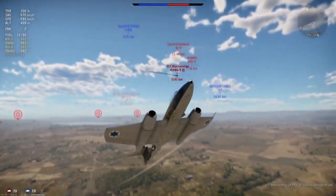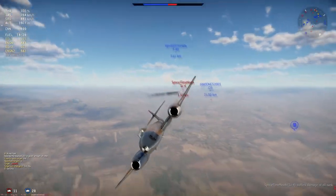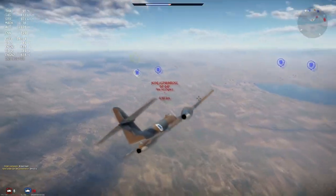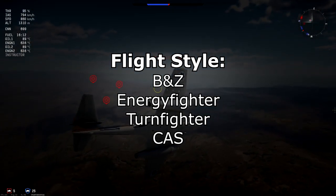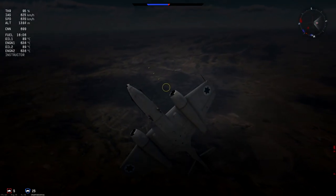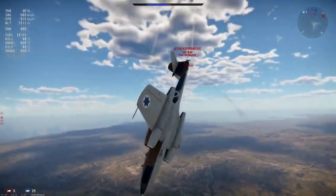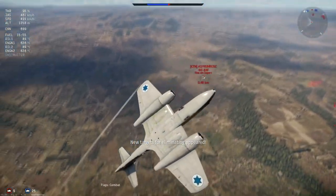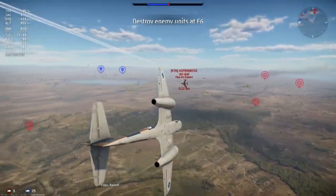Another weakness is the repair cost — almost 20,000 Silver Lions, which is high for an 8.0 plane, making it harder to profit. However, looking at the alternatives, you might still want this line for the main work in Rank 5 Israeli. The flight style is very versatile: she can boom-and-zoom with better dive control from the clipped wings, energy fight with those great engines, turn fight due to good maneuverability and roll rate, and even do close air support with rockets and a ground belt.